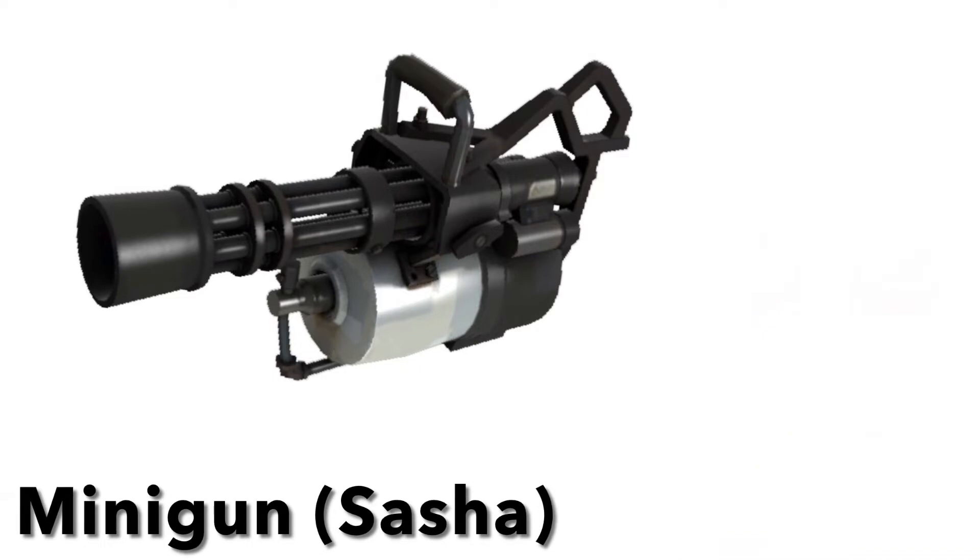Second on this list is the X-Shot Crusher. The X-Shot Crusher is a bit of a downgrade from the Titan. It isn't compatible with magazines and it's not full-auto — it's actually a springer. The carry handle up top is actually the priming handle, but the good thing about it is that it has slam fire, so you can get a high rate of fire if you want.